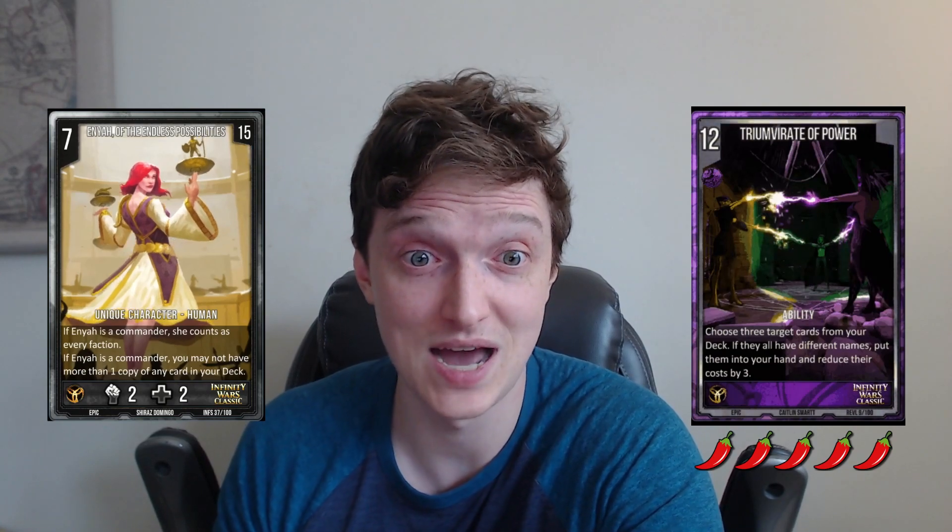And then our last card — Armor of Power — and this has to be a five spice. It lets you search your deck for three cards with different names, put them into your hand, and reduce their cost by three. It's one purity, which is really interesting because it means we could go into some really weird combos that other factions playing with each other make possible. In fact, this could be an enabler for an Enya deck to put together a combo that is just literally not possible without this card and without Enya — though I don't know what that combo is.